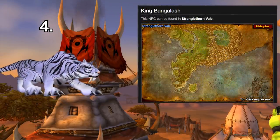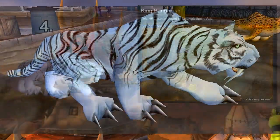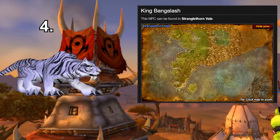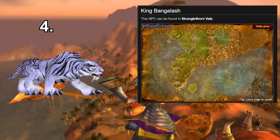For number four we have the Striped White Cat, which is probably one that everyone is going to recognise because the first white cat you see in the game is King Bangalash, the end boss for the Stranglethorn Fauna Slayer quests. It might be quite difficult to tame him since he's surrounded by other tigers, but he's one of the most unique looking cats in the game. There are also Frost Sabres in Winterspring around level 56 to 57 which are also obtainable.